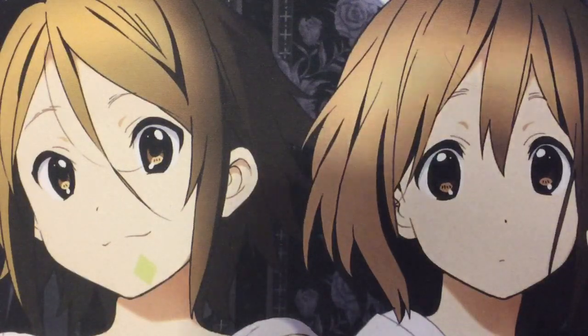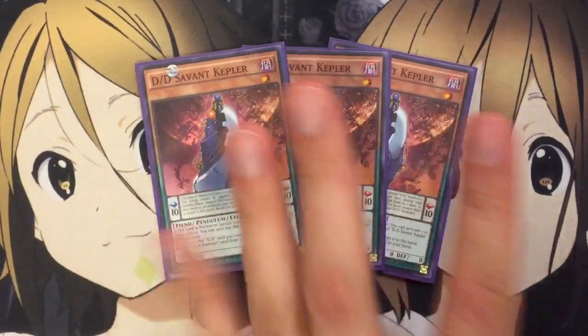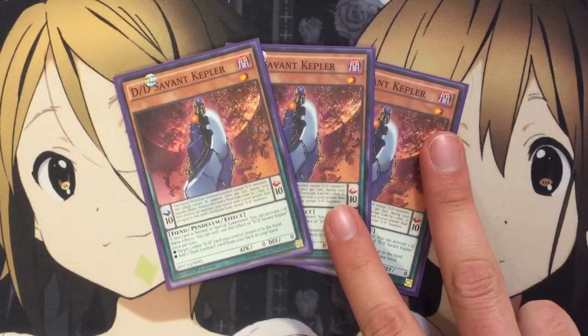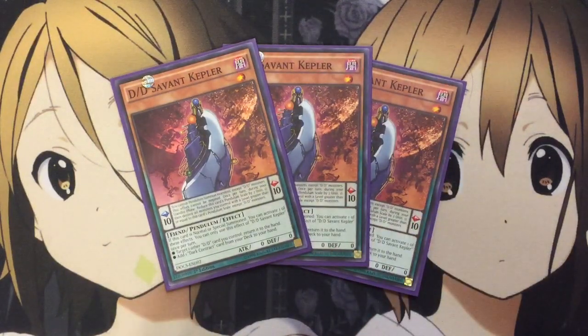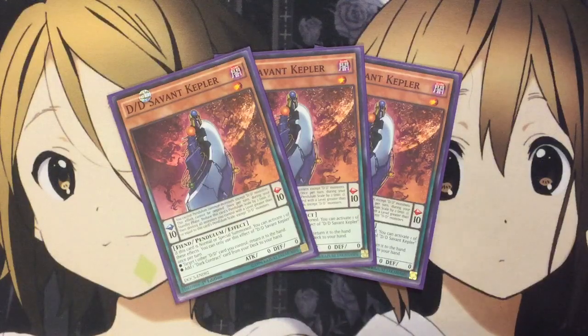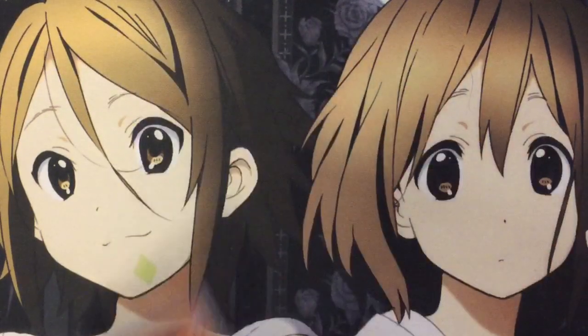For monsters, I run three DDD Savant Kepler — probably one of the best monsters in the deck, because it has the effect to add a Dark Contract from your deck to your hand when it's normal or special summoned, or to target one other DDD card you control and return it to the hand. So you can reuse DDD card effects, or search out cards like Dark Contract with the Gate or Contract with the Swamp King. He's also able to be gotten back from the Pendulum Zone using DDD Savant Thomas, so he's very viable and used for a lot of the combos.